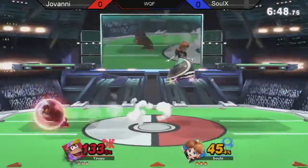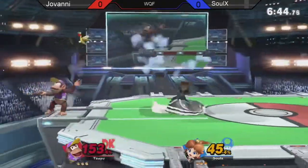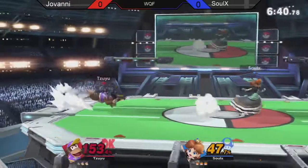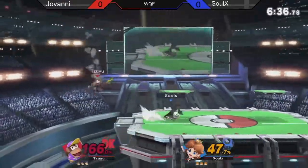Looking for some side Bs in neutral, trying to get to a position where he can get a banana out safely — manages to get it. Could be big for Giovanni if he gets something out of it, but just throwing them away. Solex punishing some of these options from Giovanni really well, almost taking it but not quite.